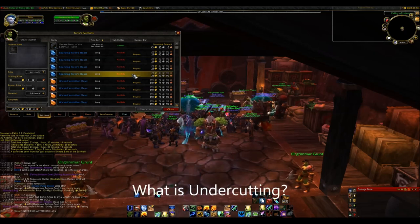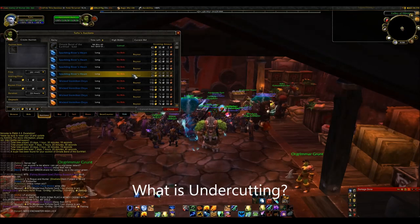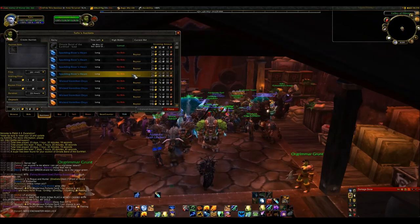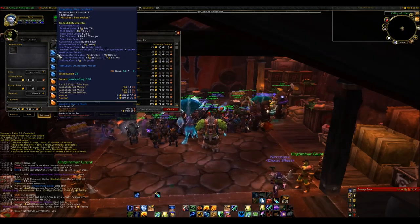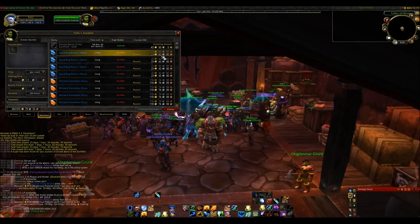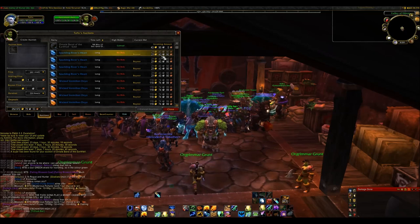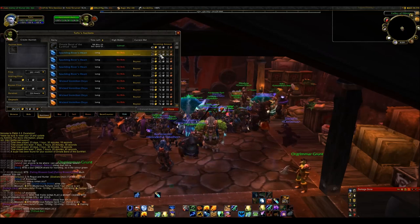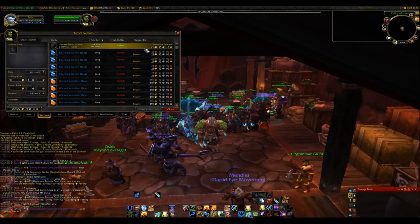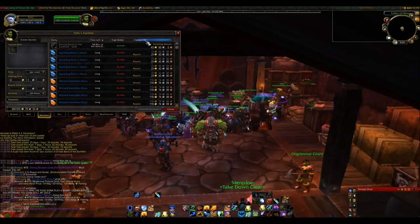One other thing about the Auction House is the phrase undercutting. Undercutting basically means someone posts something in the Auction House for cheaper than you have. So if I am selling this Sparkling River's Heart for 21 gold, someone could have put it on for 20 gold — less than mine — in which case I have been undercut. If I wish to sell it I should undercut them as well, because the cheapest item is listed at the top and will sell before mine, not only because it's at the top but also because it's cheaper.